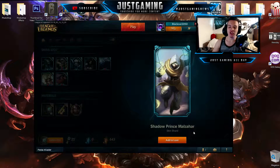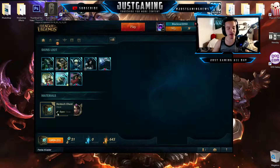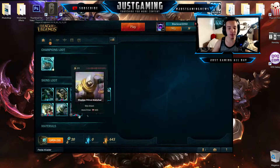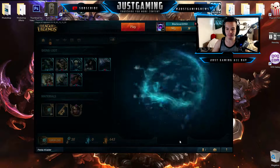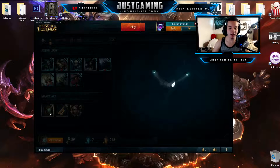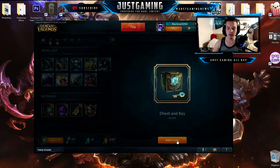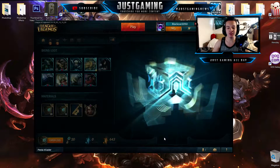We got Shadow Prince Mordekaiser — that is not a bad skin, we're starting off at a very good pace. Next we got Olaf, okay that's not that bad, I have the champion. We have gotten Hillbilly Gragas — that's not a very bad skin. Oh, and we also got a gemstone, that is very nice, and another chest and key. Let's actually unlock that box first since we got the gemstone.